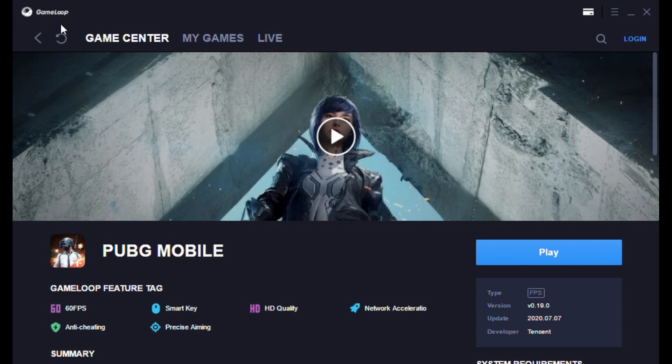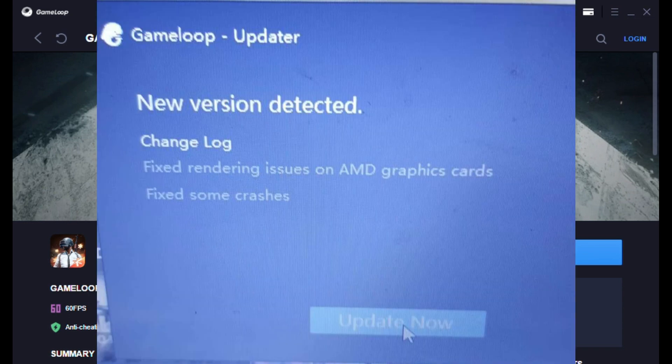Today I'm going to show you how you can fix the bug by yourself. First of all in GameLoop you must check for a new update. Users can click on the top right corner where you can see two lines, and from there you can check whether an update has arrived or not. After that an update will pop up — it will say 'new update detected,' show the changelog, and mention 'fixed rendering problem on AMD graphics card, fixed some issues.' You can just click on the Update Now button.